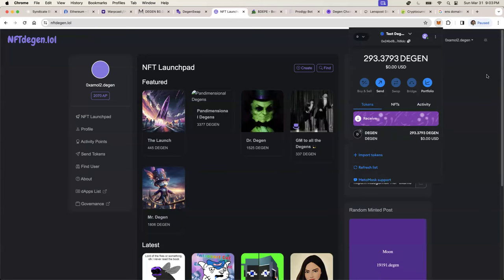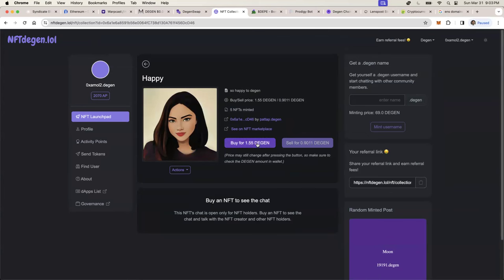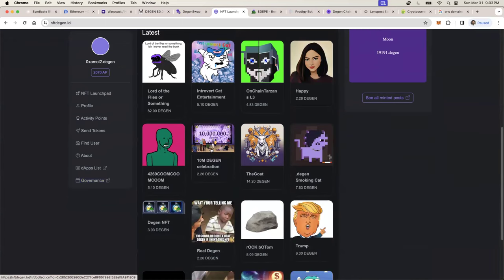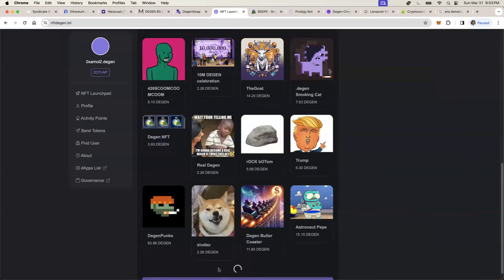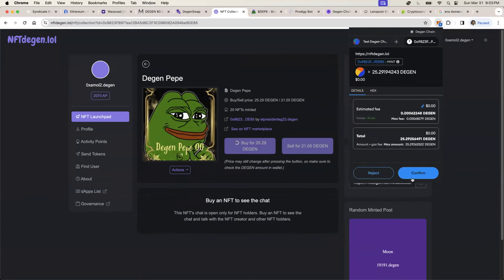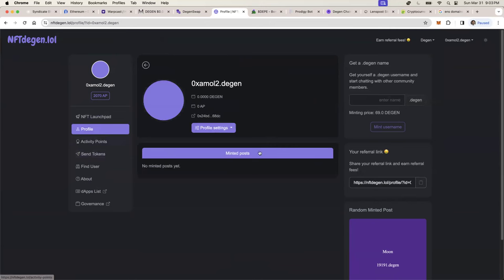We still have 293 DGEN tokens left, so let's buy something fun. I see something that looks really cool — a Pepe-style NFT. Let's buy this thing. Boom, done — we now own that NFT. Our profile is updating, and once it fully loads you can see all the stuff we own. Down the line you can mint more NFTs, sell them, and basically create a whole marketplace for exchanging these products.